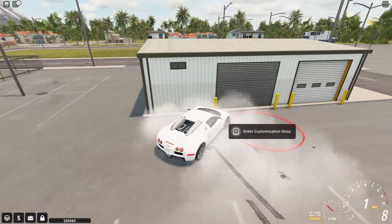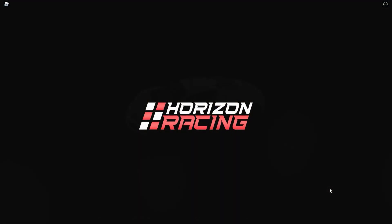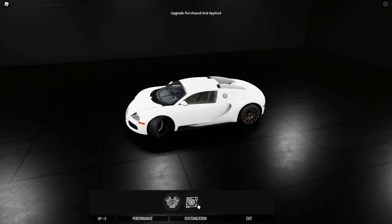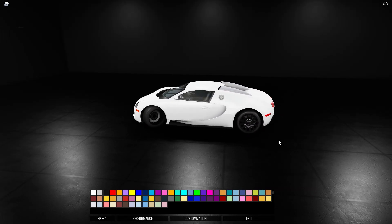We've arrived. I wonder how fast this is gonna be. I believe you gain like 355 horsepower from the upgrades, so we're looking at like 1500 horsepower here. I know there's a glitch to make this much faster, but I'm trying to upgrade my Bugatti without doing any type of glitches.